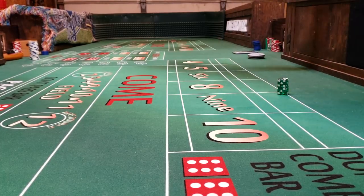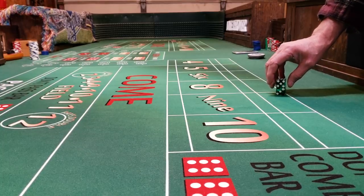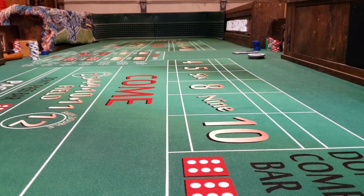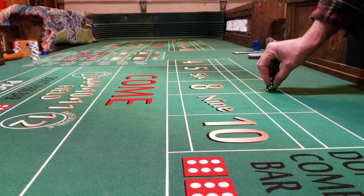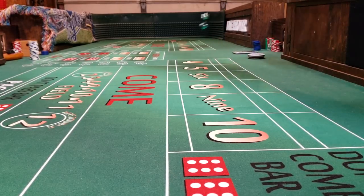I'm throwing top heavy — I'm really pushing that top dice so I want it to take off first. You want to throw good because you need enough volume to make the bottom dice go all the way to the wall. Because if you don't, it's gonna die halfway down the table and the stickman or pit boss is gonna say something to you. So throw top heavy.